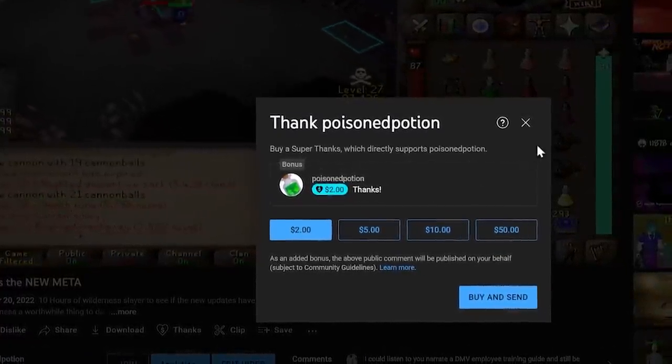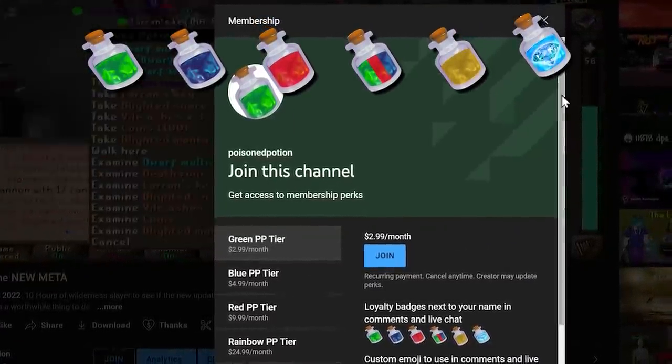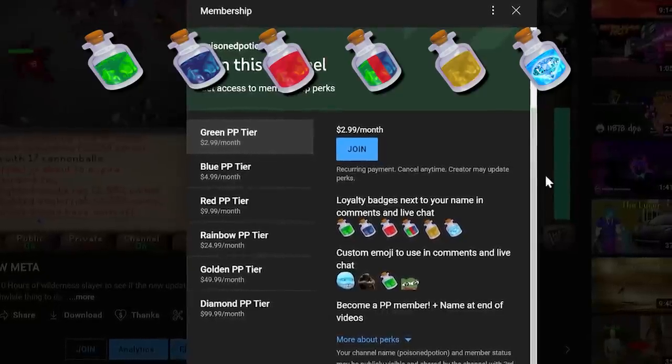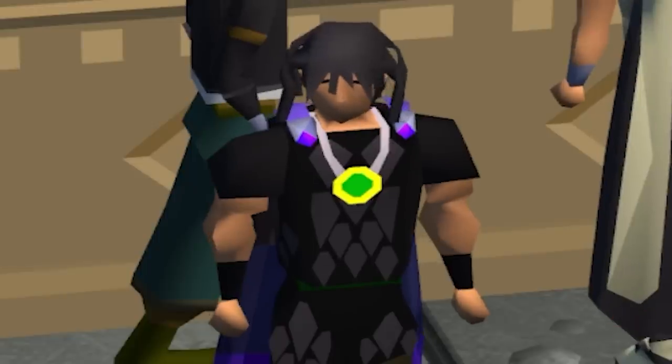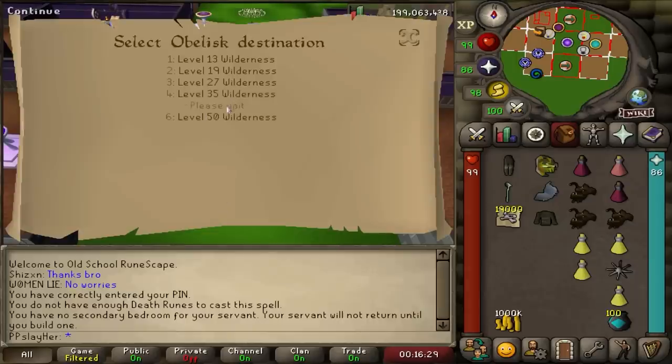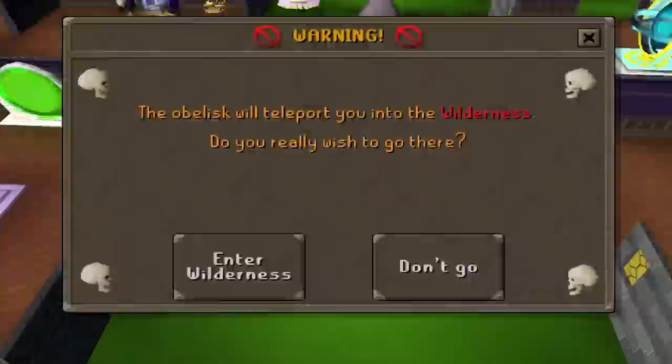Beyond this, the channel was just accepted for things such as superchats as well as memberships, so if you'd like to support the channel, you can do so and receive things like voice shoutouts and other beneficial perks. You can see what those are in the description. My goal of this video is to not die a single time, and if I am to die, the video ends. Let's get started.